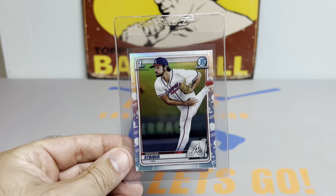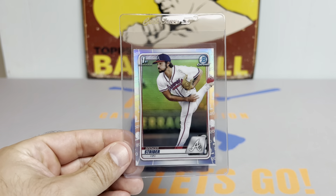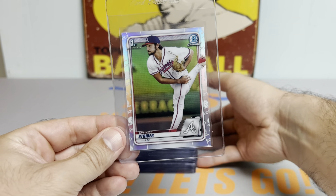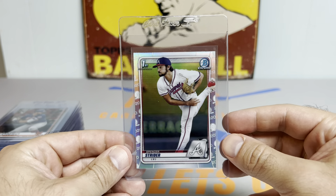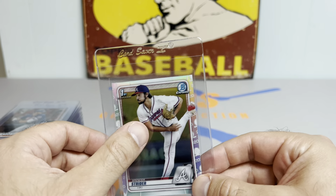First up, we got ourselves a First Bowman Chrome Spencer Strider. Obviously coming off a really nice year. And this is the refractor. That one looks pretty sharp.